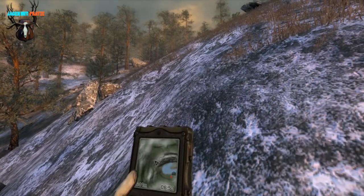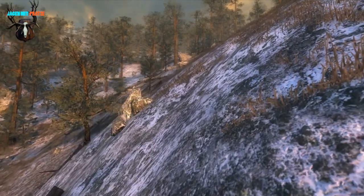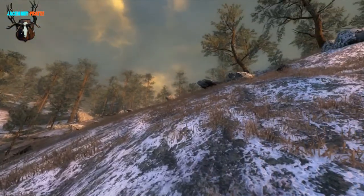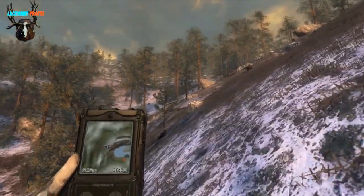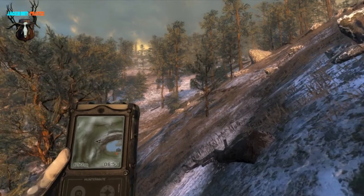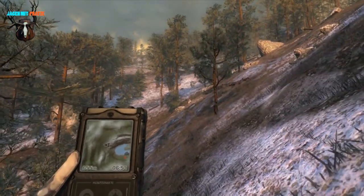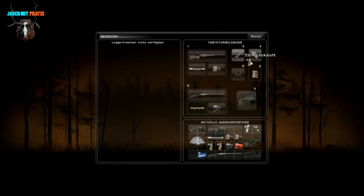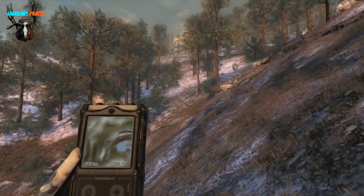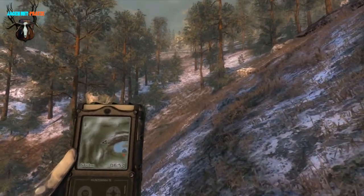Okay friends, I just said there are elk here and right away we hear one. Now let's see. I have the tree stand along. Maybe we can put it up. I also have urine spray along - that's always quite useful for elk. According to the description on the website, the elk is the animal species you should least expect.